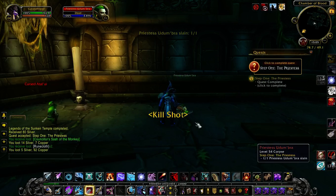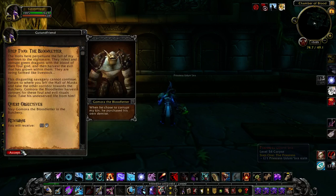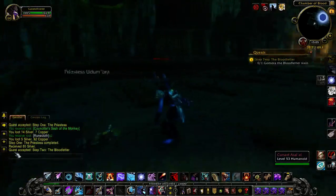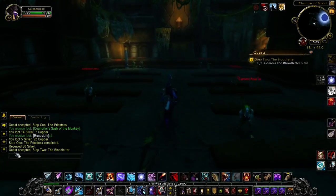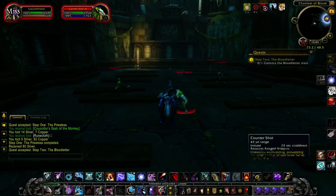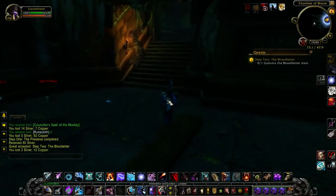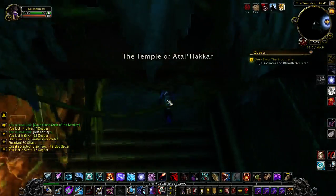She wasn't even elite. This is what I'm talking about — chopping the balls off of this. Now it's a matter of going around killing guys. You didn't have to kill anybody in order to get into the Sunken Temple — you just had to find your way through the maze and not get killed.